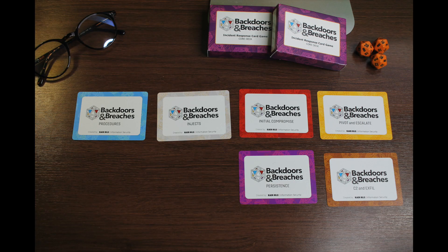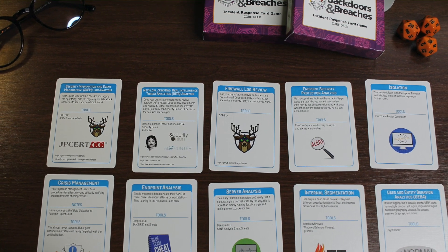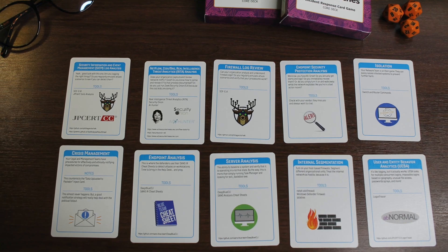Let's talk about the cards themselves. This card-based game has several different types of cards. First, there are procedure cards — skills and processes that an individual working in incident response would typically have ready. You get boosters or multipliers if you have those processes documented at your organization.